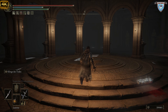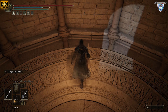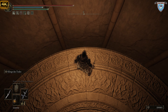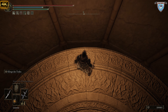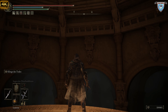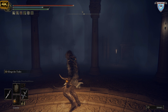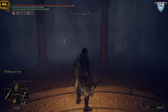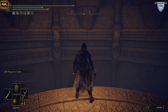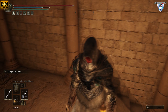Wenn ihr hier rauf geht, dreht euch um. Dann müsste das hier sein. Jetzt zeige ich das euch nochmal, auch wenn das Video ein bisschen länger dauert. Ihr müsst euch ein bisschen nach links drehen, also wenn es hier zur Stadt geht — zwei nach links — und dann könnt ihr da reinspringen. Jetzt kommt das nämlich — Schwupps. Habt ihr gesehen — ganz einfach.